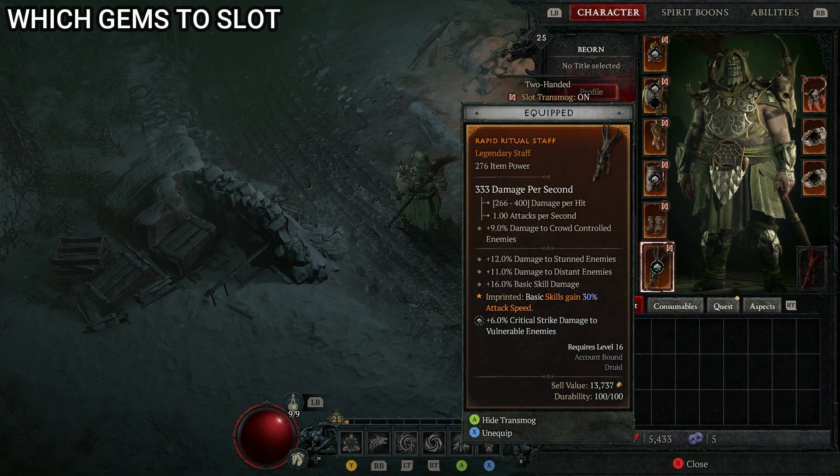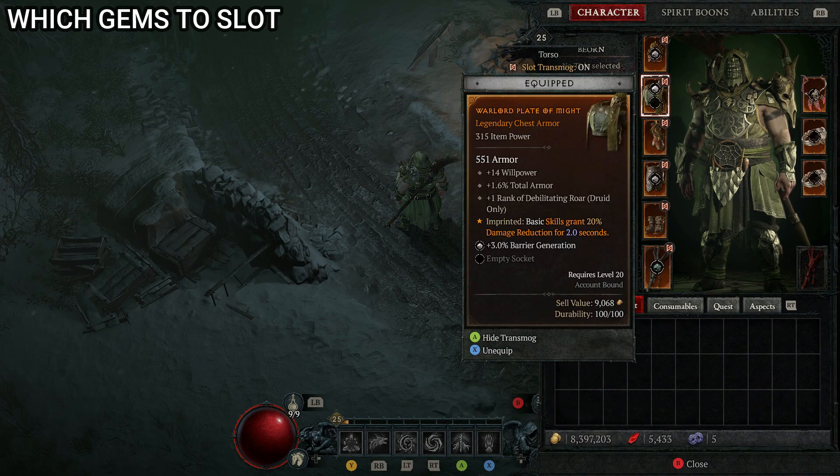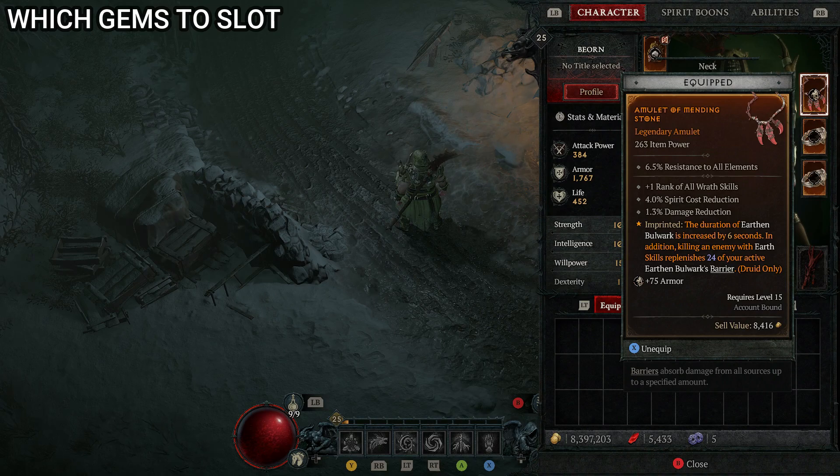For slotting gems: in weapons, use Emeralds to boost critical strike damage against vulnerable enemies, which is huge for this build. For armor, Diamond for barrier generation is probably the most important — this is a bulwark build, so it's mostly about the barrier. Ruby for max life is the alternative. For jewelry, add whatever Skulls you can to increase your armor value, because the higher we get that, the better this build performs.